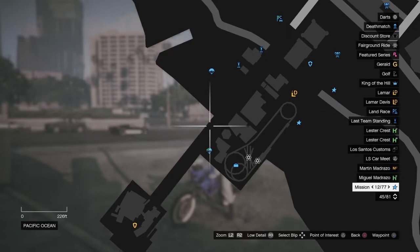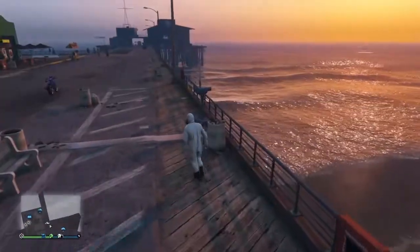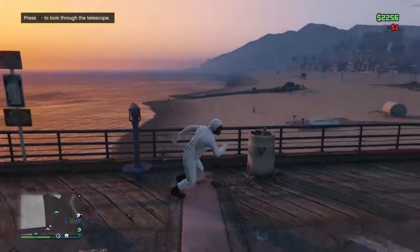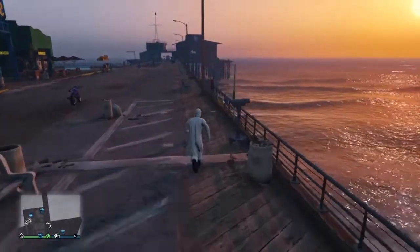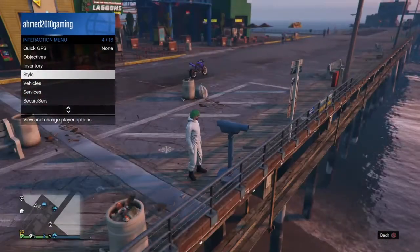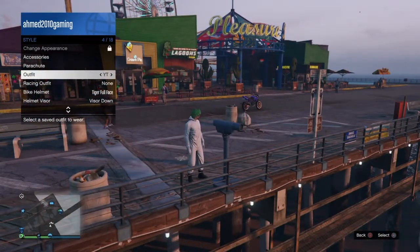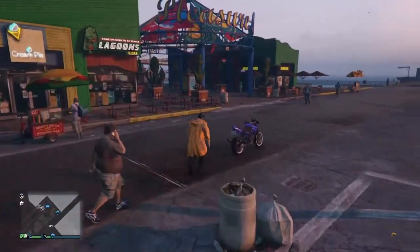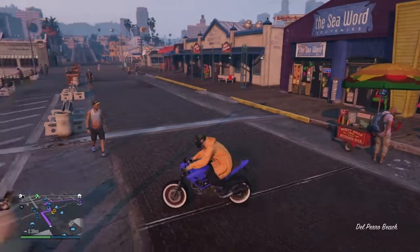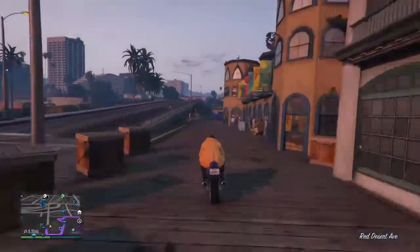Now we're going to the telescope. I'll see you there when we reach it. Just press R2 and L1, then click the d-pad left, go to start, and save the outfit there. You can see the outfit again — this is the nearest location to see the outfit. It's the easiest way to save the outfit right now.